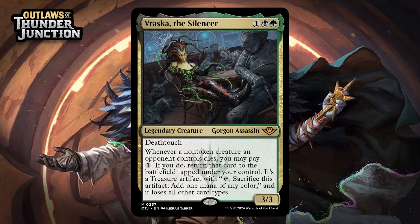Next up, it's Vraska the Silencer, which for one generic, a black, and a green is a 3/3 legendary gorgon assassin at mythic rare. She's got deathtouch, and whenever a non-token creature an opponent controls dies, you can pay one generic — if you do, return that card to the battlefield tapped under your control. It's a treasure with tap: sacrifice this artifact, add one mana of any color, and it loses all other card types. So the creature it brings back is no longer a creature — it's just a treasure — but if it has activated or static abilities you do gain access to those. It's treasure with upside. A 3-mana 3/3 with deathtouch is a nice starting point too — giving her a B.